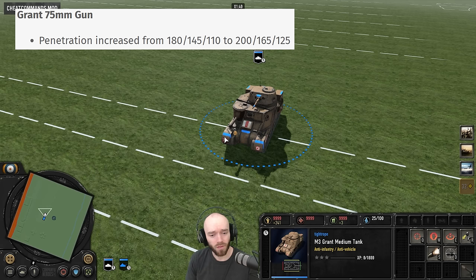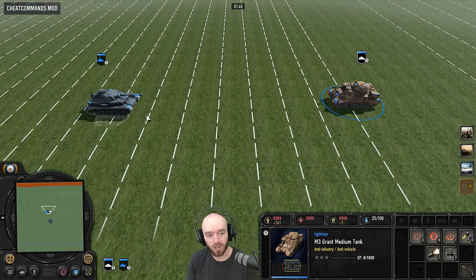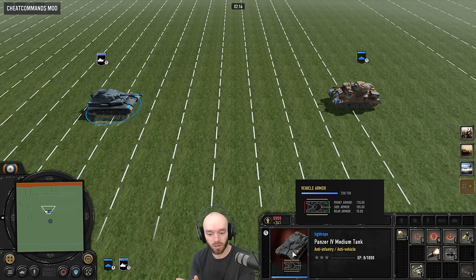The big 75mm gun on the Grant got a penetration buff at all ranges. It now has the same penetration as the Panzer 4 both close and long range, and actually slightly more penetration at mid range, which is important because they both have the same armor — 170 armor each — and the same amount of health pre-skirts. It's roughly a six-shot kill each way on the main gun. The Grant also has the pea shooter on top, which might get through for one shot during an exchange, potentially nullifying the Panzer 4's skirts.